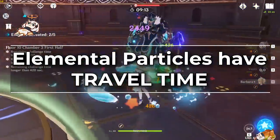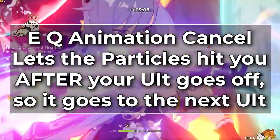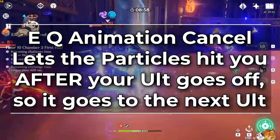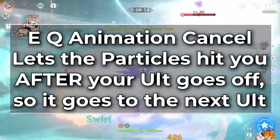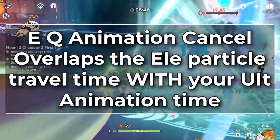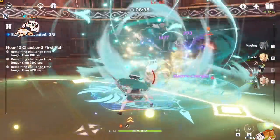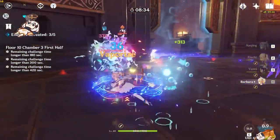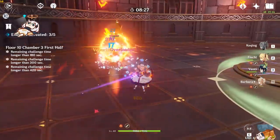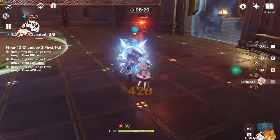This is because elemental particles have travel time. So if you pop your E and animation cancel into your ult, the particles will not hit you until the ult is already started and you get the full energy towards your next ult. This means regardless of whether we do an EQ or a QE, all of the energy is still going towards our next ult. However, doing EQ instead of QE allows us to overlap the travel time with our ult animation. Because we do E first, the time the particles take to travel into your character is used up by the animation time for your ultimate. In general, this saves you so much time compared to doing it the opposite way. Doing Q then E means you now also have to wait for the particles to be absorbed by your support before you can switch off of them - you are losing up to 2 seconds of DPS and timers on debuffs and abilities every time you pop an ult on the support because you did it the wrong way.